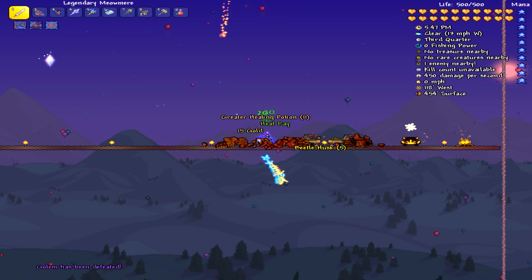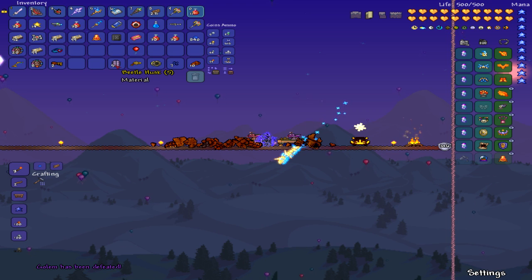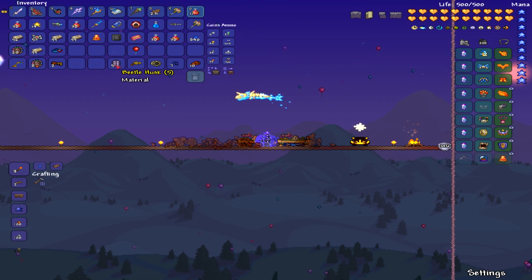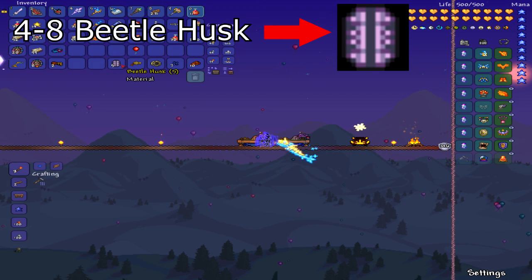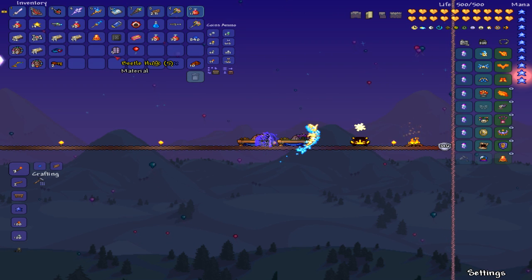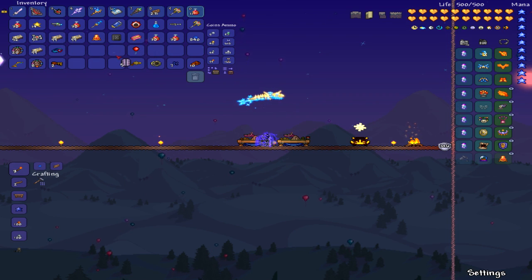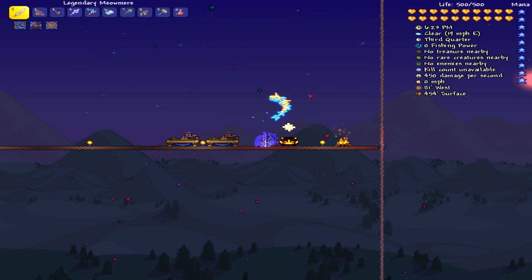Boom, he explodes. These little Beetle Husks right here — you get them right here. He drops a random amount, probably somewhere between 5 and 10. These are your Beetle Husks. After you get them, you combine Turtle Armor with the Beetle Husk to make Beetle Armor, which is the best armor before the Moon Lord. It used to be the best armor in the game before they added the Moon Lord. You will have to kill the Golem more than one time to get enough Beetle Husk to make all of the Beetle Armor.